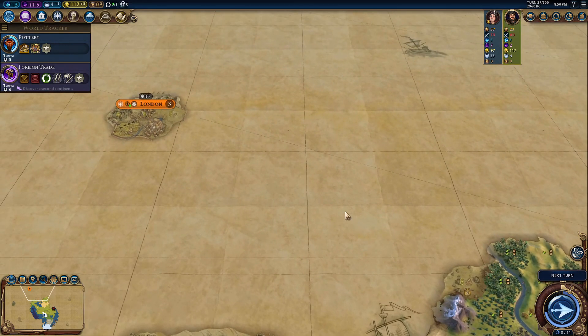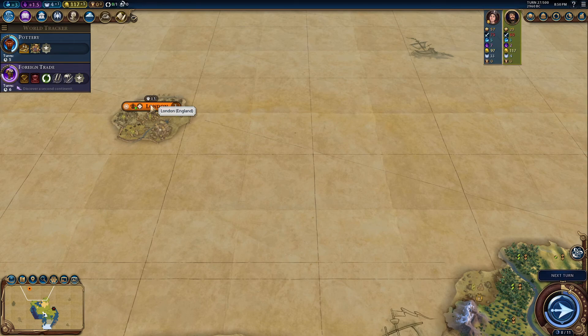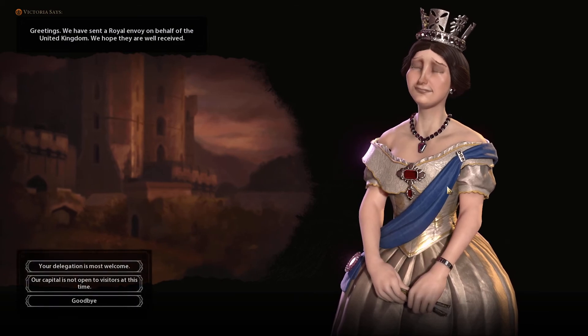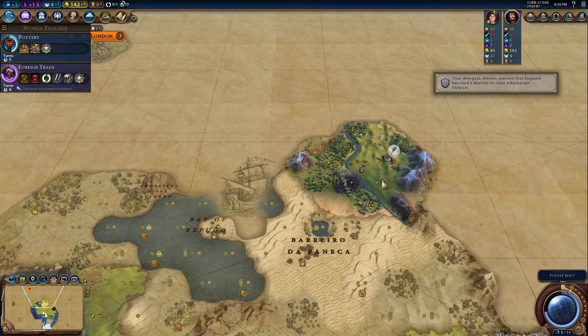I think I want to head away from England. England did find the Owls of Minerva - they have a city-state somewhere around here. We're not going to run into probably too many goody huts. Either we go straight for England or the opposite direction - maybe I will go this way. Speaking of England, delegation is most welcome - we want to be friends if we can.